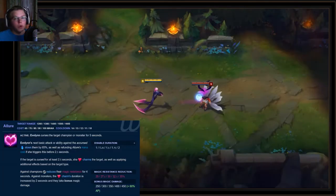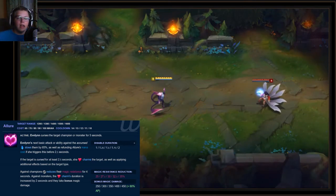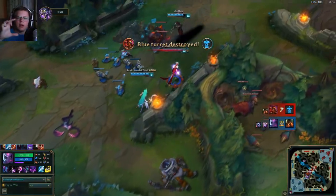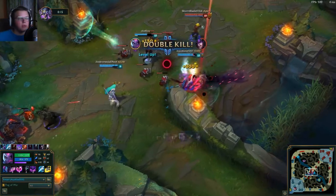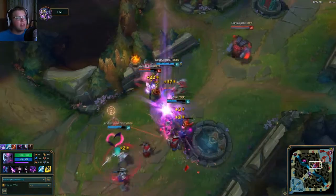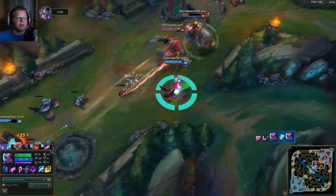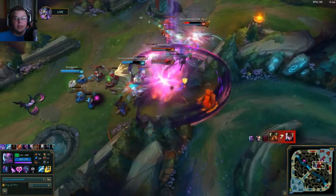Next up is probably her biggest change in my opinion, the W ability, Allure. In the simplest terms, you click on an enemy with W and that's going to apply a little heart — kind of like a little meter around the heart. If you hit them before the entire heart gets full, you pretty much just slow them down and get some of your mana back. But if you wait 2.5 seconds, they get charmed, and from there you can keep attacking. Evelynn getting a charm ability is pretty nice, especially because of what champion she is. I was pretty surprised she didn't have some kind of charm ability in the first place.